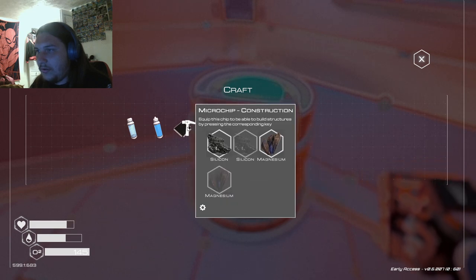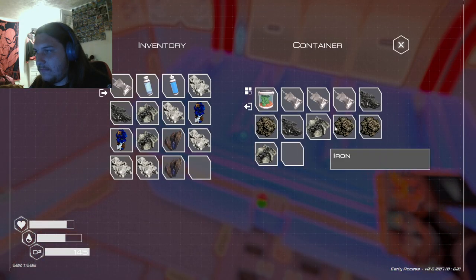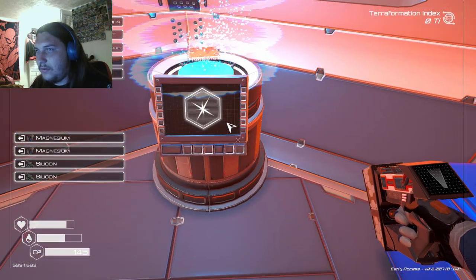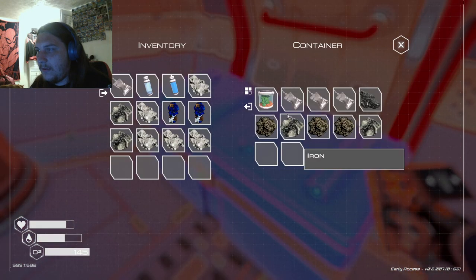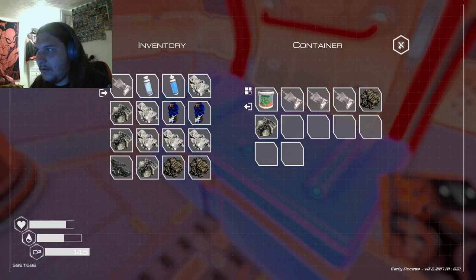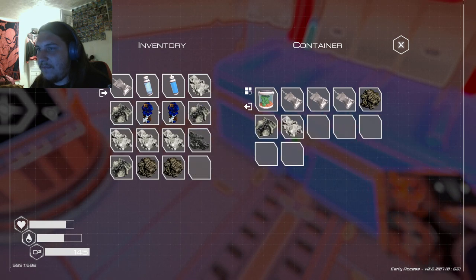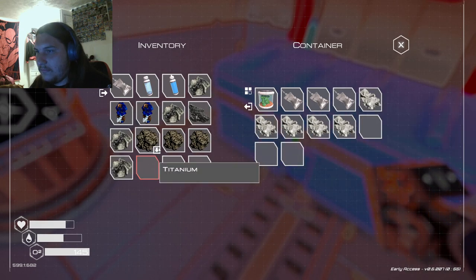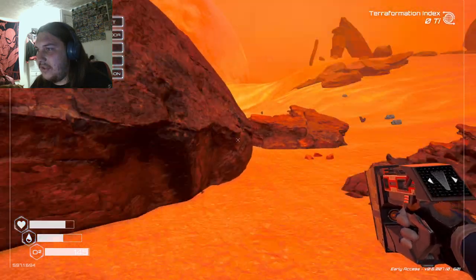Microchip torch — construction. Silicone and magnesium. Magnesium. Silicone. Construction. Nice. I got it. I bet I'm gonna need more of that stuff. Magnesium — I have magnesium. I do not have magnesium. So I'm just gonna store all this ice. I'm gonna get magnesium — I think I know where one is.